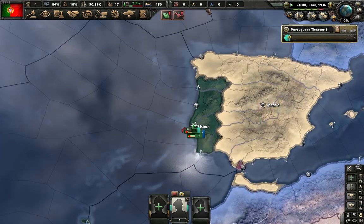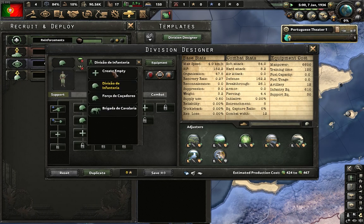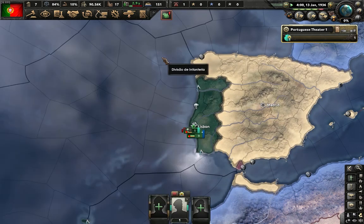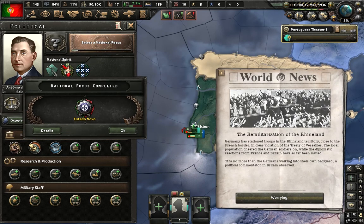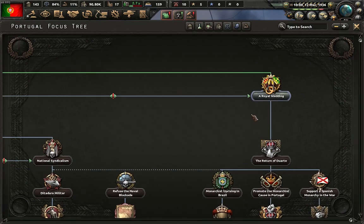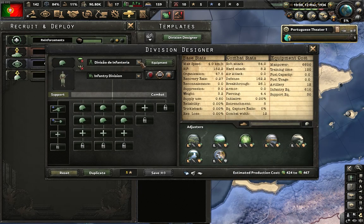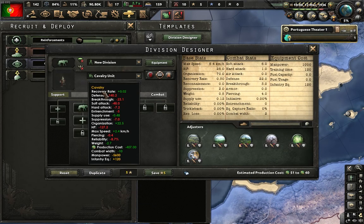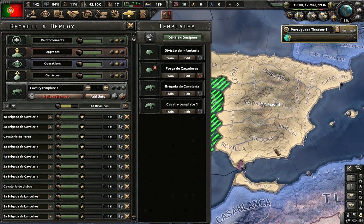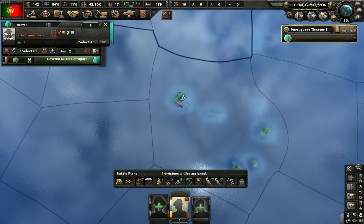We'll train this division to get some army experience, then design a brand new division template with only one cavalry unit. We'll wait for that. Now we have finished our first national focus and have five army experience. We'll start with Royal Wedding, create the new template — a cavalry unit, just one — and train 47 of them. Make them a priority, stop training the original, and move him to Cabo Verde.